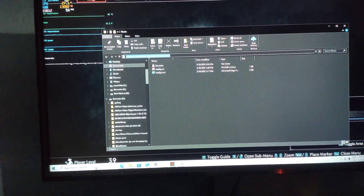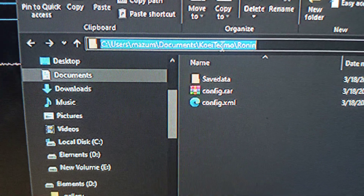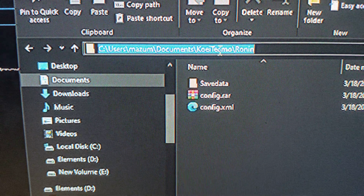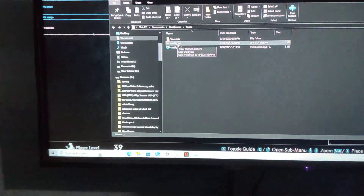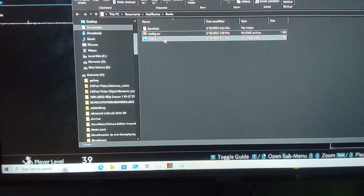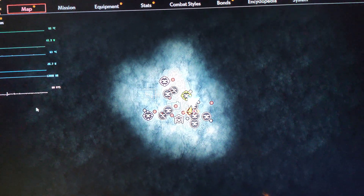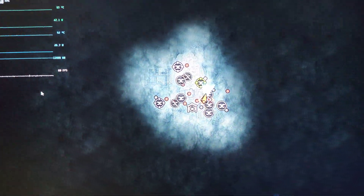It would be in Documents, Koei Tecmo, then Ronin. The file I will give you will be a config.rar. You just need to extract the file and replace it with the config file over here, and bang — everything will be enabled and you don't have to worry about anything.